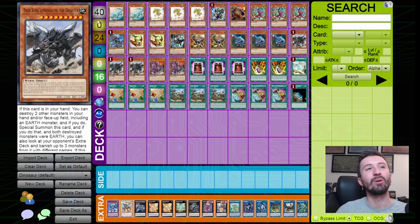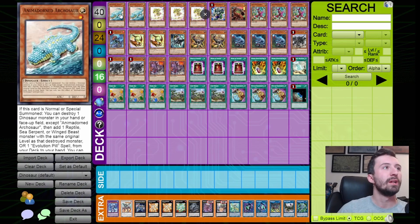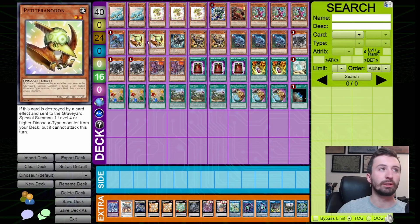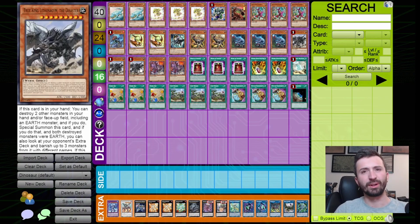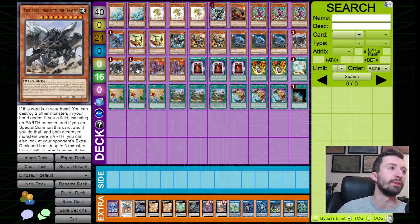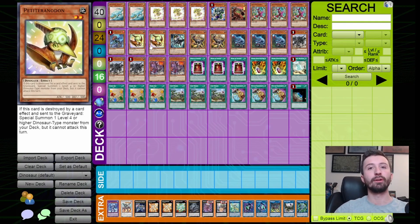Starting off we have two copies of Arcosaur — it is a starter but not something you want to draw; you'd much rather be using your normal summon on something like Oviraptor. Three copies of Baby Sarasaurus, and I'll include the two Petite here. There was a time I was trying three Petite with three Baby, but you still don't want to draw too many of them — one Baby at most is fine.